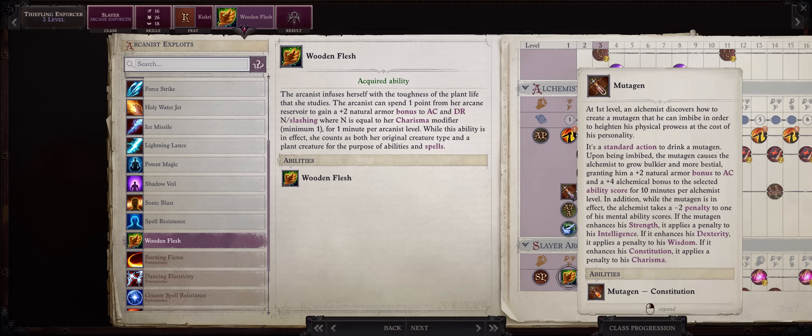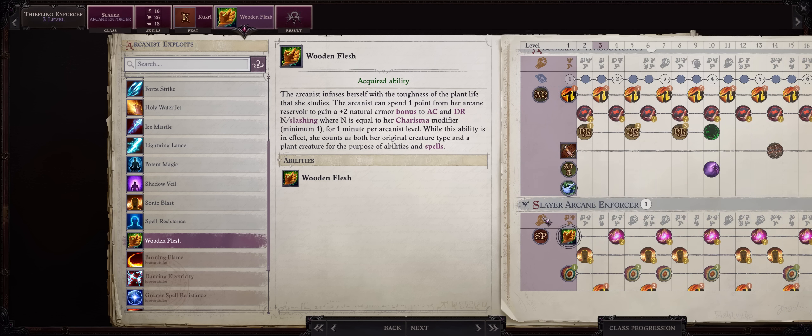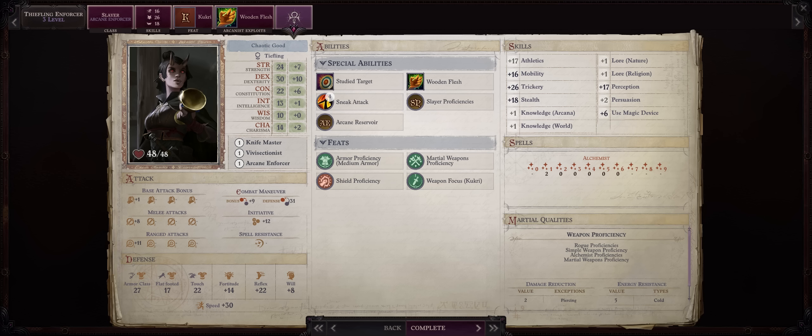After all we have plus 2 from Wooden Flesh, plus 4 from the Mutagen, and then plus 5 from our Dexterity, so you're stacking quite a lot of AC early on, together with great AB too, and sneak attack. So you're decent at tanking and great at damage and attacks.